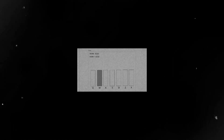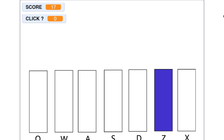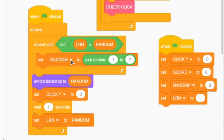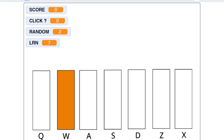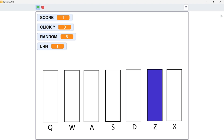It broke again — more bugs. Since we are using the random block and only have seven costumes, there's a really high chance that the random value might be the same as the previous one. This would result in the same costume appearing repeatedly on screen without the player realizing it. We definitely don't want that. So I made two new variables called random to get our random value as a variable and then switch the backdrop to that variable, so we have control of what random number we have.